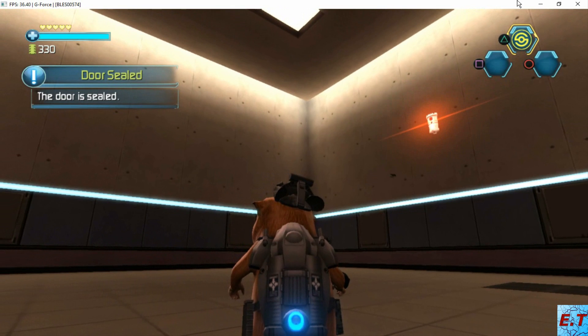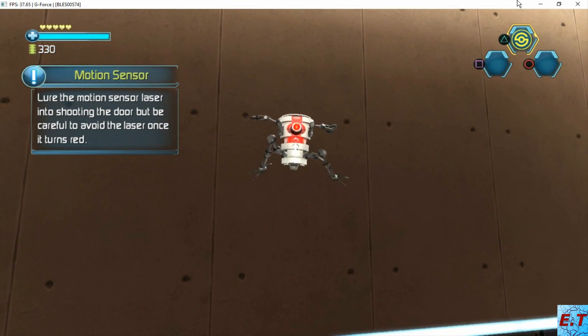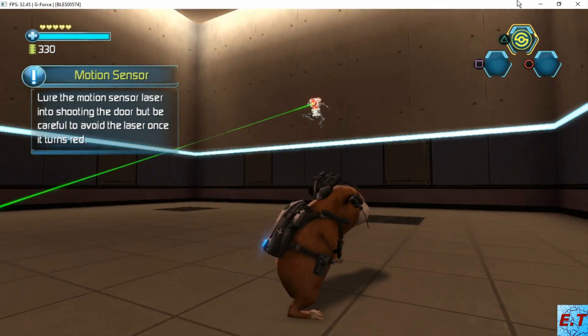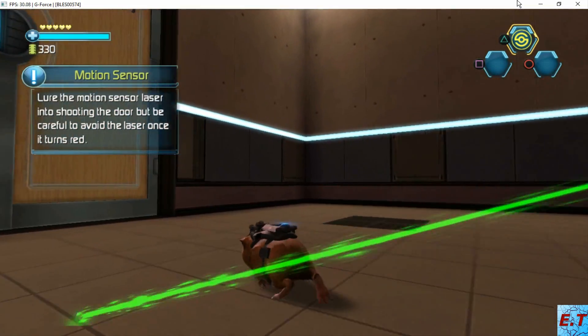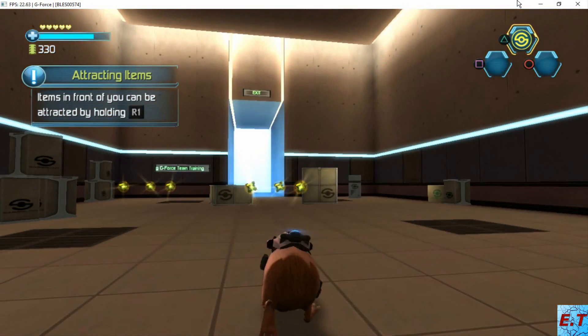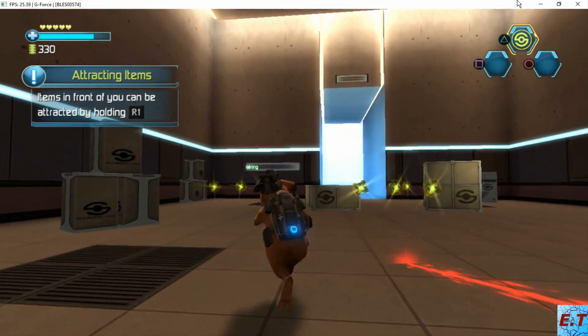The door is sealed. Lure the motion sensor laser to shoot at the door, but be careful to avoid the laser once it turns red. Items in front of you can be attracted by holding the Electrowood button.